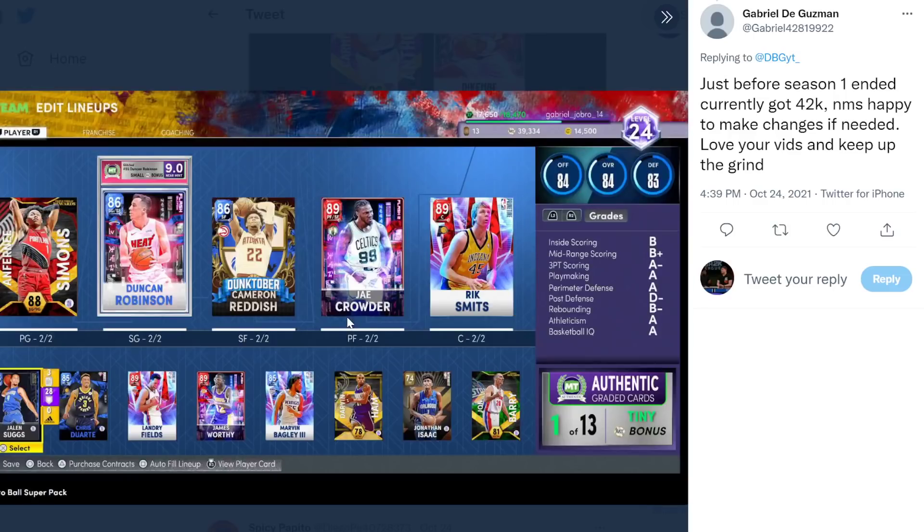Interesting one - just before Season 1 ended, currently have 42k MT, no money spent, happy to make changes. This was sent in about two days ago. You haven't gotten any new Season 2 cards yet. I'm trying to think what Season 2 cards could help you out. I don't think any of the new Signature Series cards could help you too much - you really need a big man to replace Rick Smits.